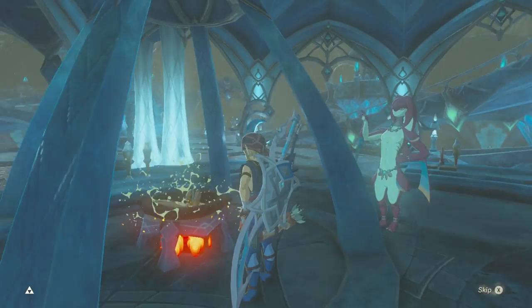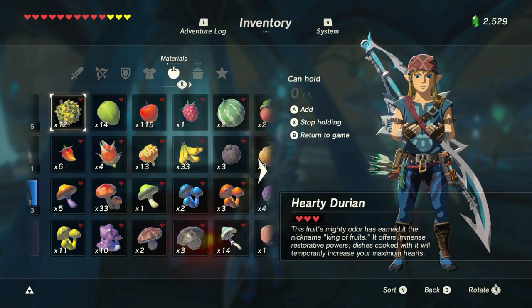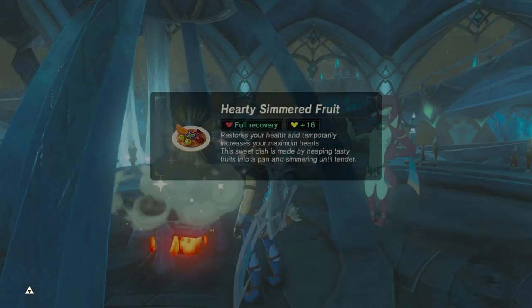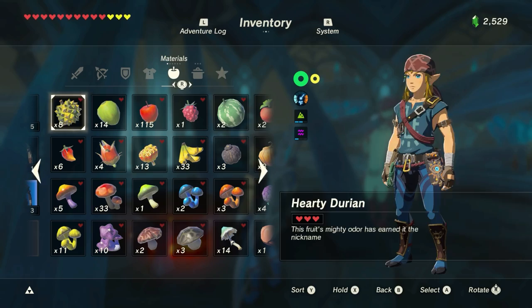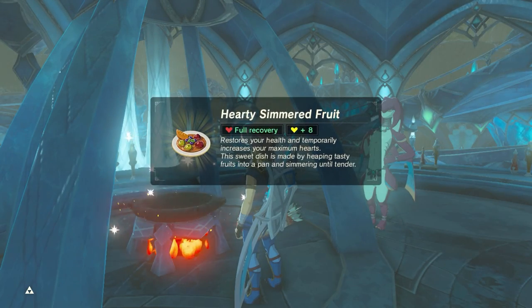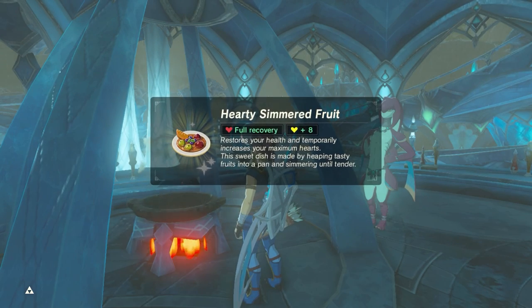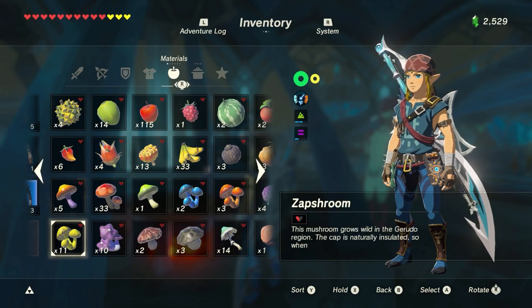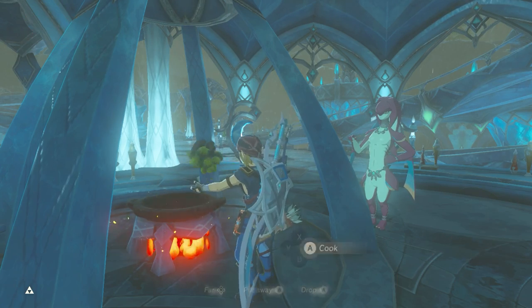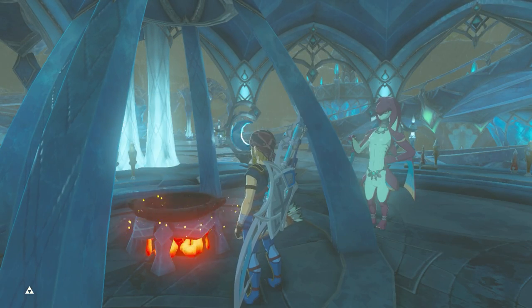Let's cook all three of these hearty bass and see what we get. Plus six - six extra hearts. We also have a bunch of hearty durians. Let's do four of these and see what we get. Plus 16? That's insane. Let's just do two of these - that's plus eight, so they give plus four hearts. I'll cook a couple more. Speaking of the Lynel, I'm going to cook some of these Zap Shumes. Zap Shumes give me lightning resistance - level three shock resistance for 15 minutes. That's probably all I need.